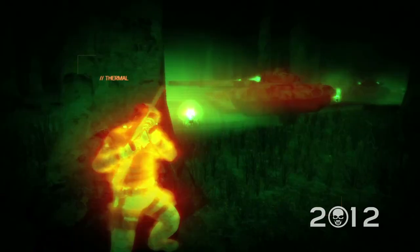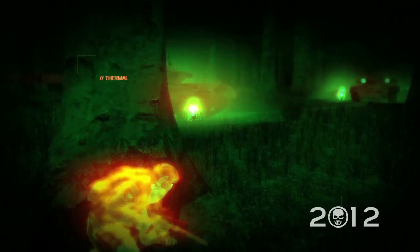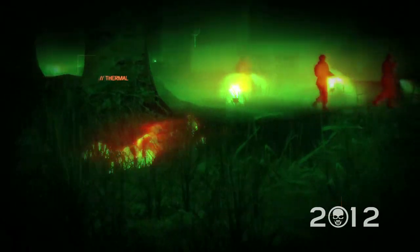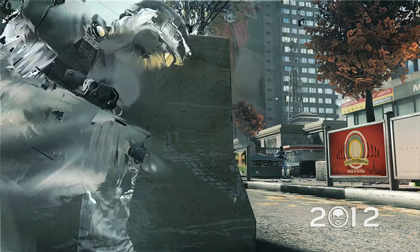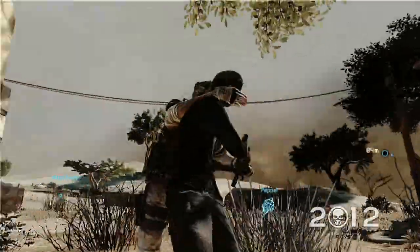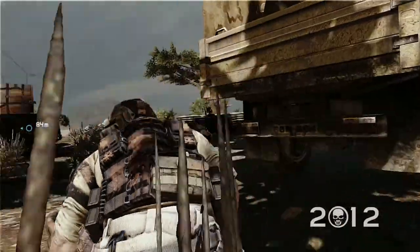Camouflage is historically a critical component of warfare. It makes it difficult for enemies to detect what lies in wait. Optical camouflage gives you and your team extra time to observe, strike, and extract.